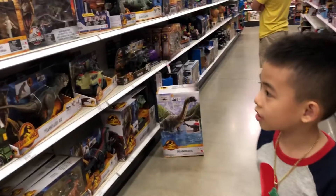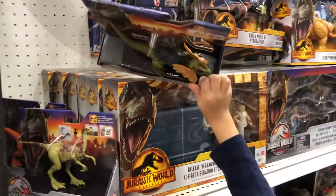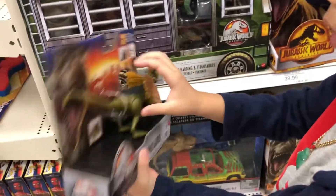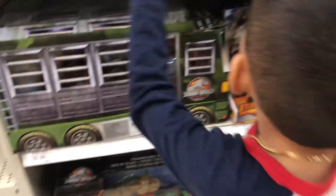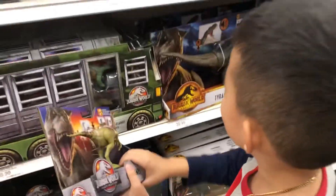We have our legendary faction dinosaurs that we don't have to buy today. First, we have a Dilophosaurus that kind of looks like the same as the other ones — it's two different colors. Next up, we have a Galamebus which looks the same as our previous one also.